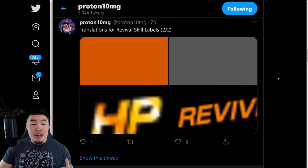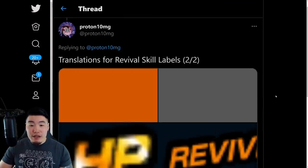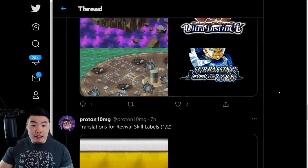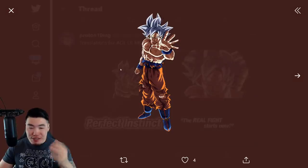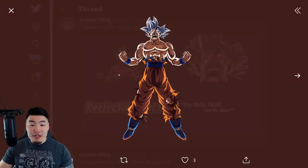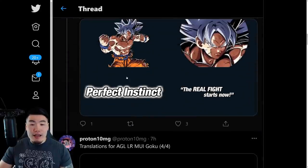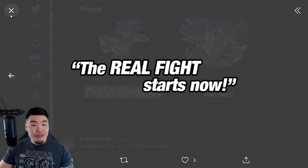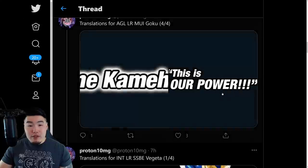Moving on, we got some translations for a bunch of things related to the revival skills. I know they're not the best quality, but in the game they'll look just fine. Let me actually click on the thread here. So we got the AGL LR MUI Goku — there's the TUR form and then the LR form. There's Goku, pretty sure the guy that most people are going for. And then we have some other labels for Goku.